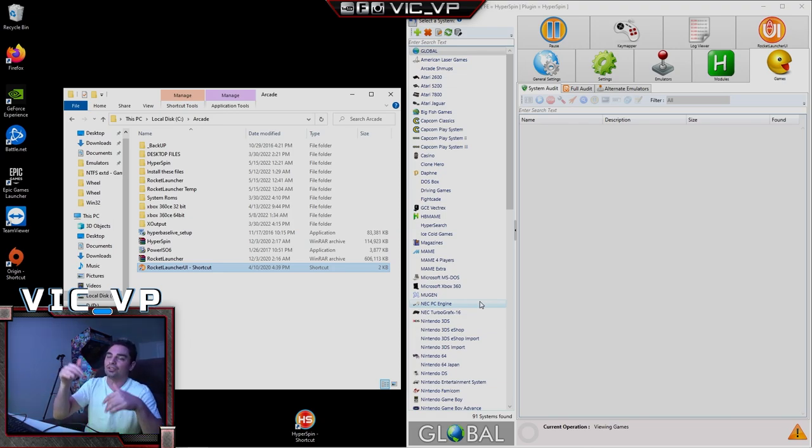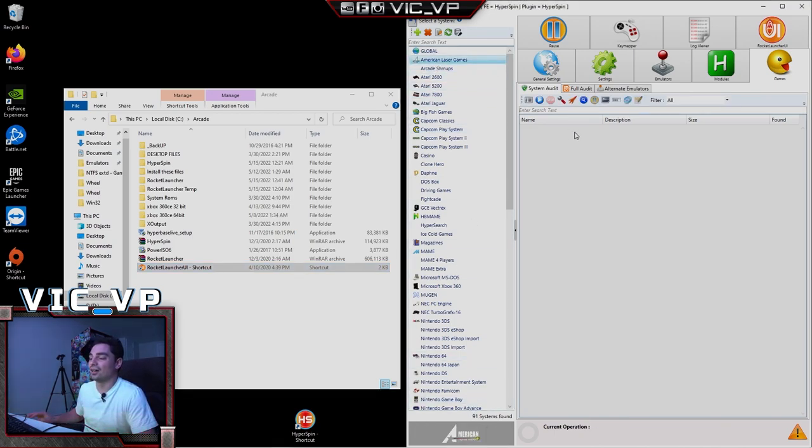I usually weekly or daily download PC games and a lot more, so don't take this video as 'this is all I did.' Again, looking at Rocket Launcher is the best way to check the systems. There are 91 systems, and I'll say real quick: we've got American Laser Games, Arcade Shmups as a category within MAME. Let's go down the list and I'll explain everything.